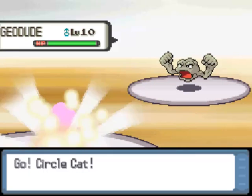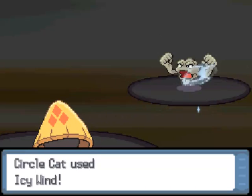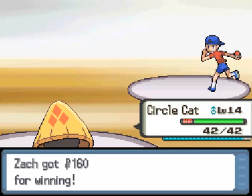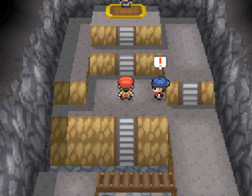Youngster Jonathan — that's what it looks like to me. Let's go for the Icy Wind on this Geodude and see what that does. That will take it out. Good job, Circle Cat. And that was his only Pokemon, so great.